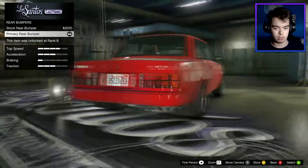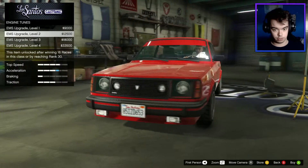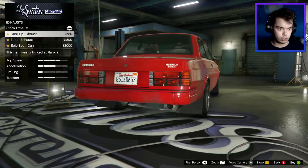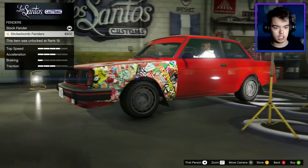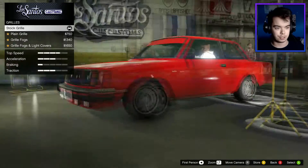We've got a primary rear bumper. Engine - I'll do that in a second. Exhaust: we've got dual tip, tuna, and an epic bean can - yes, epic bean can all the way. Fenders: we've got sticker bomb fenders. Yeah, this is going to be stupid.